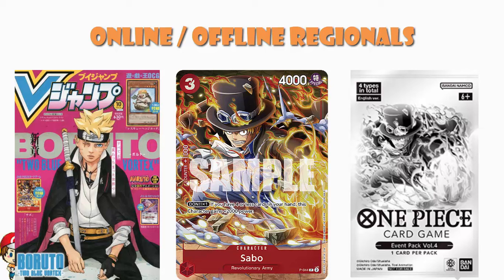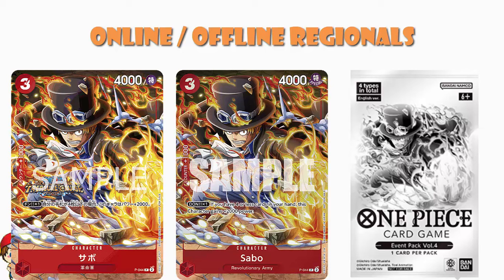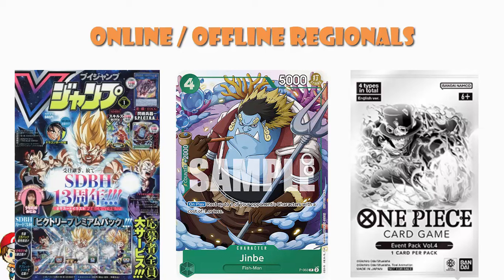We've also got Sabo, another V Jump promo from the October issue (which actually comes out in September). These are all exclusive promo cards — mechanically unique. It's a Treasure Cruise promo; interestingly the Japanese print has the Treasure Cruise logo but our print does not. Stats: three cost, 4000 power; Don x1 — if you have four or fewer cards in hand, this character gains 2000 power. Then there's Jinbei, also a V Jump promo.